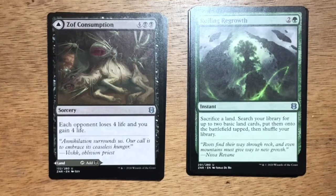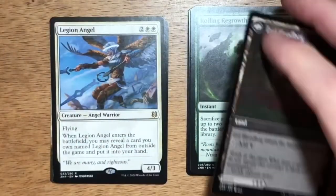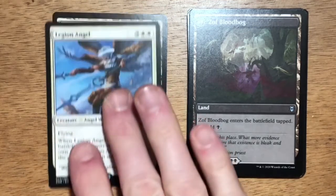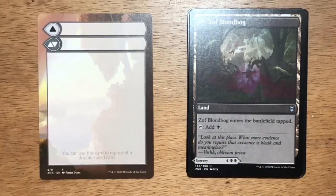We get a great rare or mythic rare in this pack — Legion Angel. Four mana, two and two white, Angel Warrior at 4/3. When Legion Angel enters the battlefield, you may reveal a card you own named Legion Angel from outside the game and put it into your hand. In limited, it's going to be absolute Christmas land if you get a second Legion Angel. Aside from that, a 4/3 flyer for four is value and it can close out the game — it'll be a flying threat that your opponent has to deal with. Then we have a full art Plains and one of the double-faced modal checklist cards.